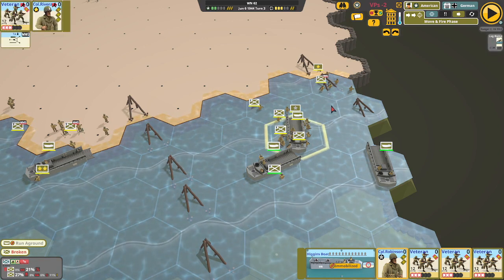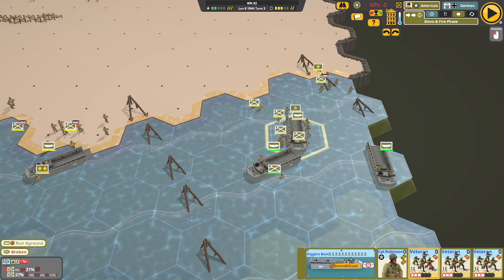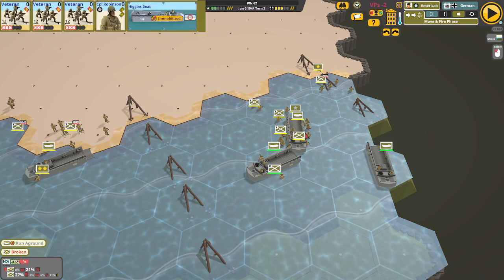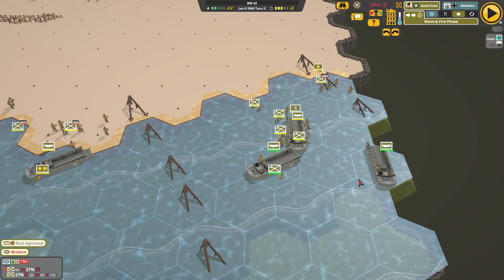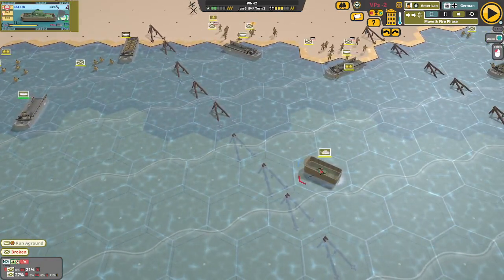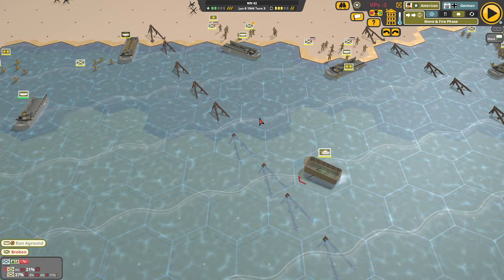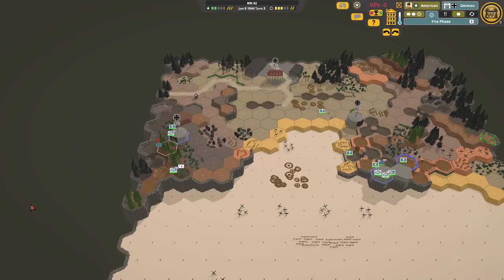Ran aground — dang it. Let's put him there if I can get there. Nope, ran aground again. Come on — okay. You guys are so slow. All right, that's it — actually wait, in terms of fire these guys can fire, not that they're going to be able to do much. They might not be able to fire now — nope. They can fire next turn.